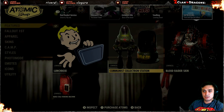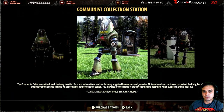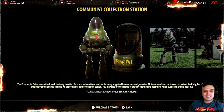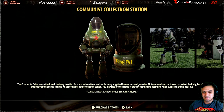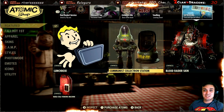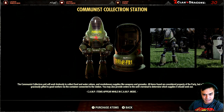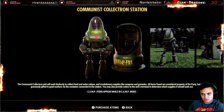Then we got the Communist Collectron, which I forgot to do a review for and I actually never used this guy. Oh man, I can't believe I actually bought it as well. It's just another assaultron that tries to collect food, water, supplies, weapons, and grenades.